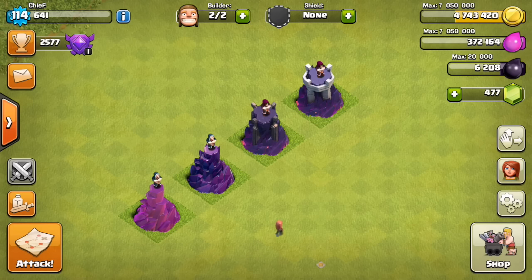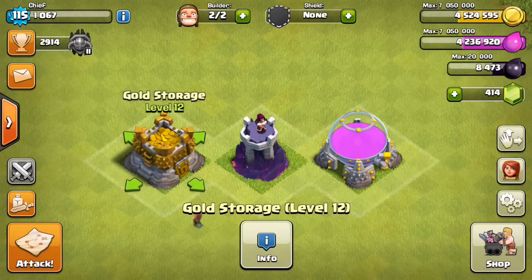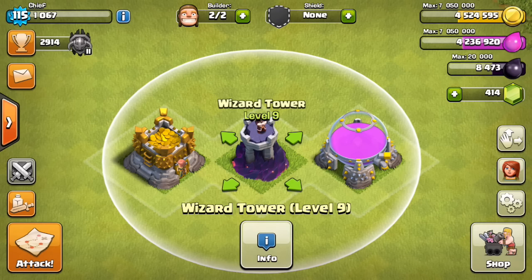But that's not all that's coming out in this sneak peek. You can see we've got new level storages as well — new gold storage over on the left, and new elixir storage on the right. It looks like it has a hole in the top, so who knows about that. Everything is really starting to go along with this Greek/Roman style design they used on Town Hall 11. So epic — Level 12 storages.